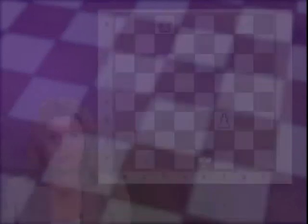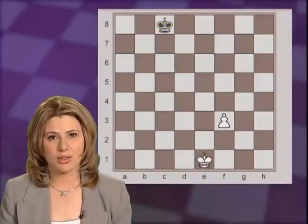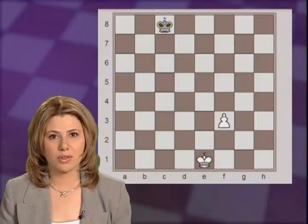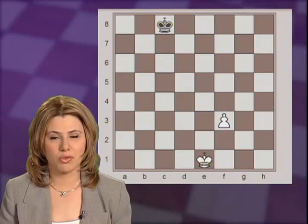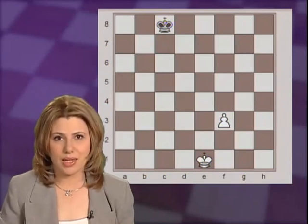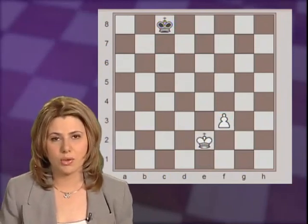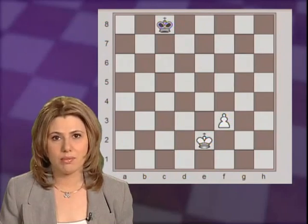First we will start with Pawn Endgames as they are the basis of all other endgames. In our very first position, White has an extra pawn, but they have to be extremely careful right on the first move. There is only one correct move here. If White makes the mistake of playing the most natural move, Ke2, Black will save the game because when the king gets in front of the pawn, Black will be able to get the opposition.